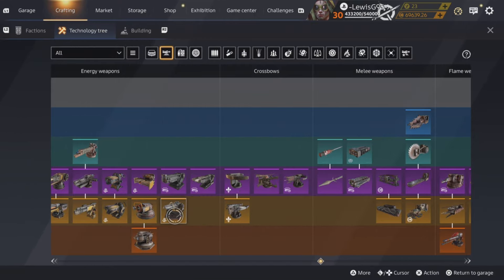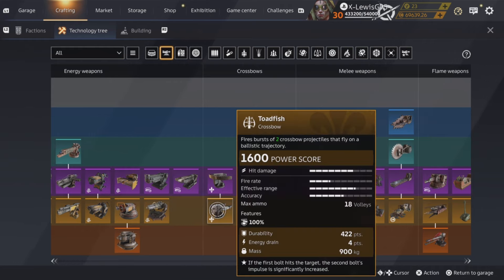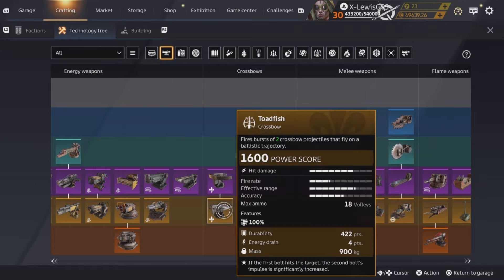Assemblers are shite in every single way — they are just terrible. Do not buy them. Toadfish are okay actually. They're for players more into the game who want to have a bit of fun, but they're not bad to be fair. They have a very huge hitbox and they're very heavy so you're going to need some fusions to make them work. They're like budget scorpions. I would recommend Pulsars over them personally, but they're kind of fun.